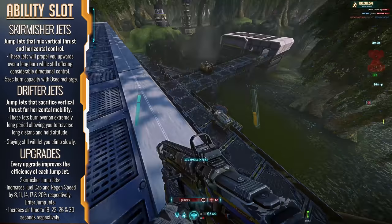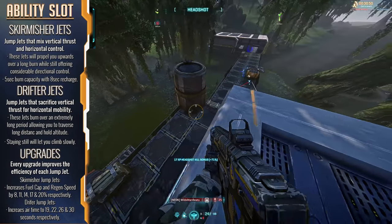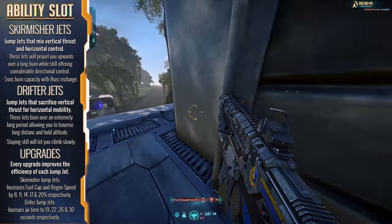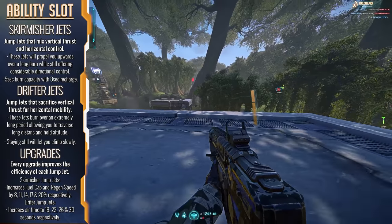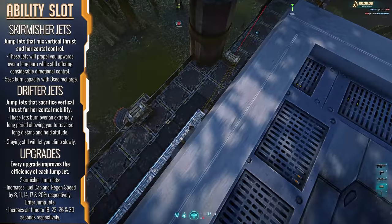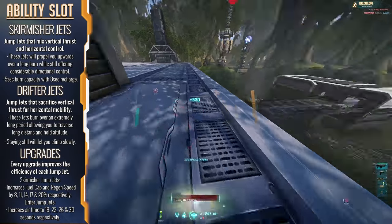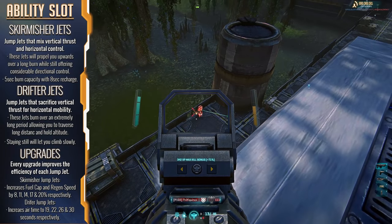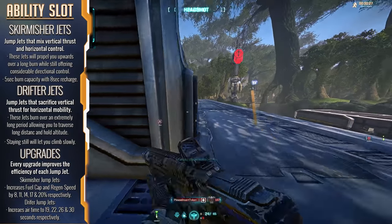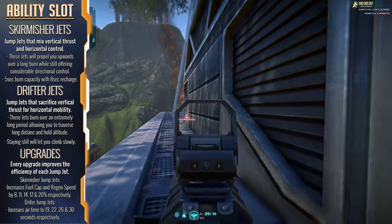The Skirmishers will propel your character vertically when activated over a sustained burn, and you can also use your Movement Keys to give yourself serious airborne control to get where you actually want to go. The Skirmishers have a fuel tank that lasts a total of five seconds per burn and takes around eight seconds to recharge from empty. Each upgrade on these Jump Jets increases the fuel capacity and regeneration speed by a decent amount, turning the tide in favour of more burn time for less recharge time.